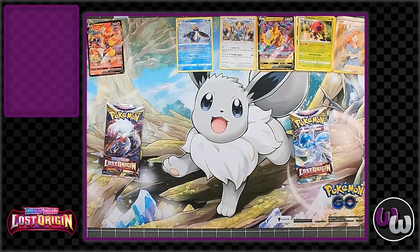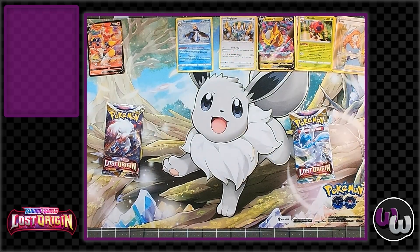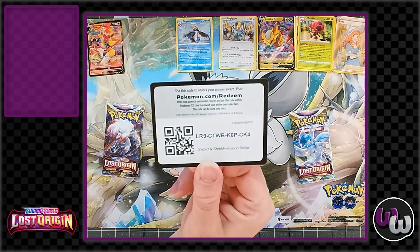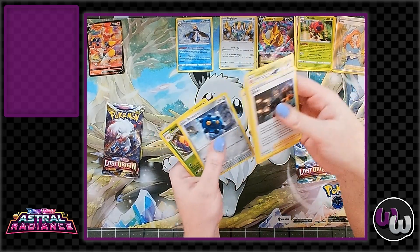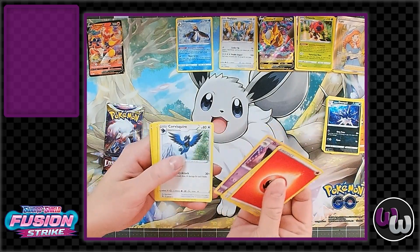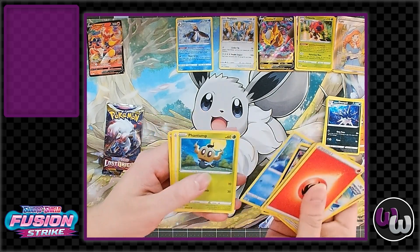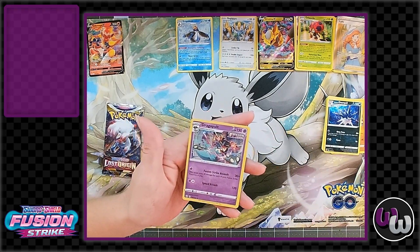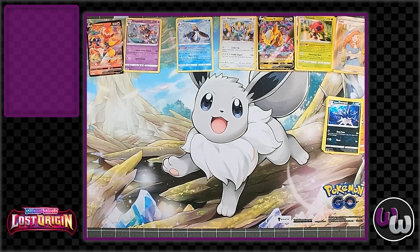I'm going to crack open the Fusion Strike pack first. I read something earlier today about maintenance on the online Pokemon platform for the code cards — Lost Origin cards should start working soon. This is Fusion Strike: I like that Shrubbish, cute card, a little Totodile. Just a holo dragon pull. Now I'm on to the Lost Origin pack as well — these are our last packs and then we're gonna wrap it up.